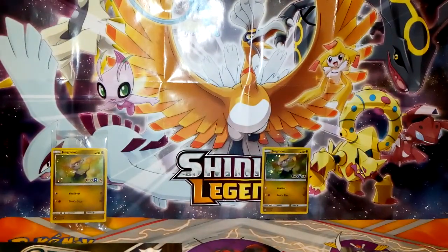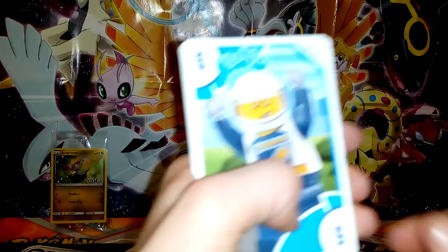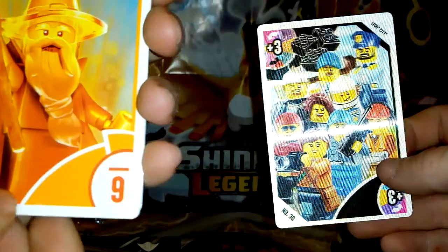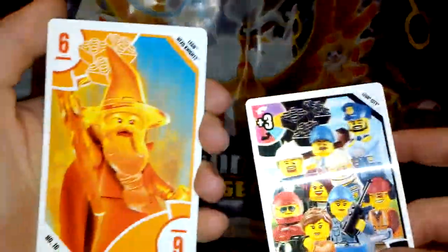They're also giving away these Lego packs. Emily, do you want to go first? Sure — or let's do them side by side and see what we get. Yours is hard to open! We only get four in these, don't we? Yes. First card is from Lego City Ninjago Movie — oh, we have a shiny one! It's holographic — that's so cool!